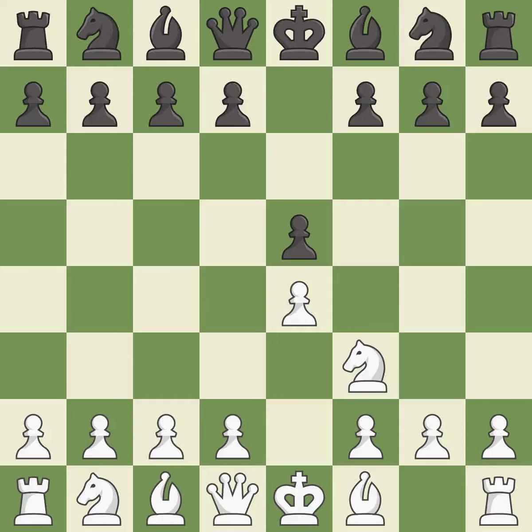E5 also opens up the queen and dark-squared bishop. Nf3 develops the knight toward the center, attacks the E5 pawn, and prepares to castle. Nc6 develops the knight toward the center, protects the pawn on E5, and eyes the D4 square.